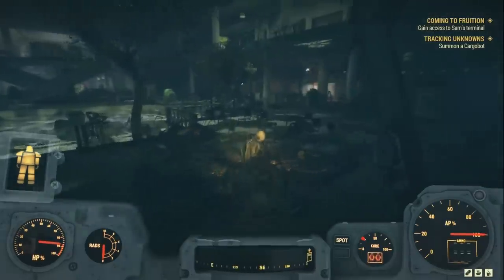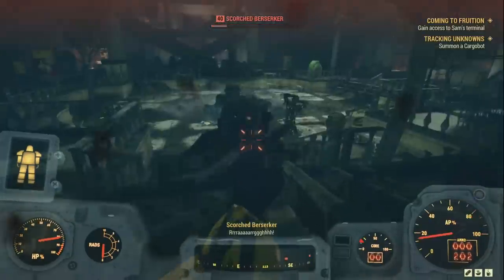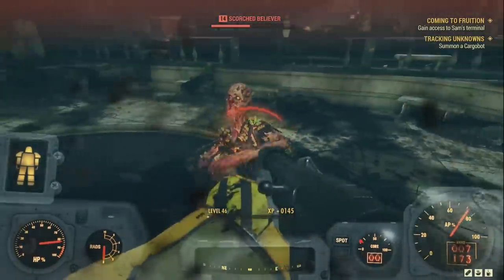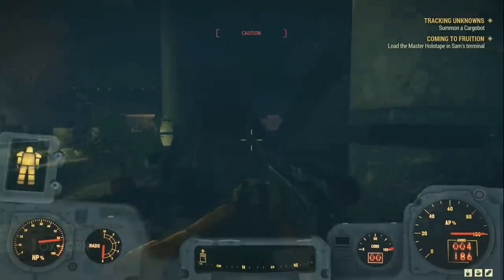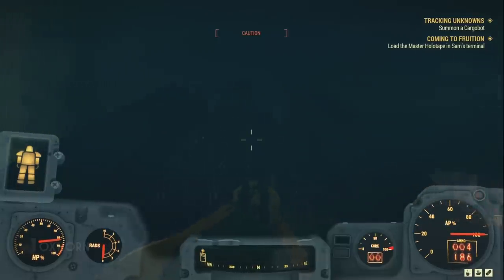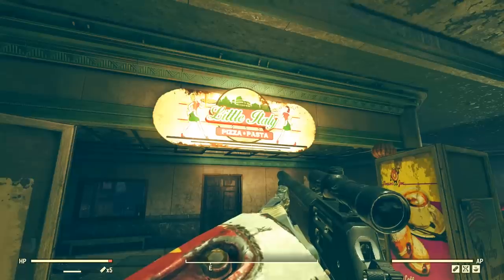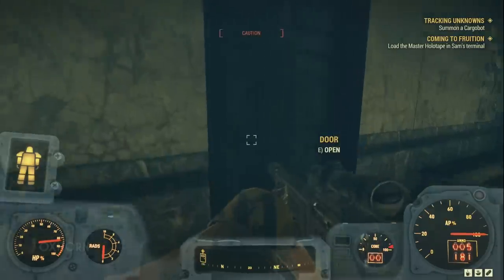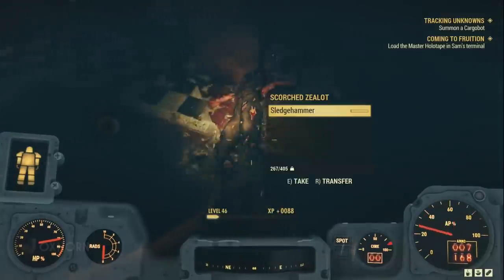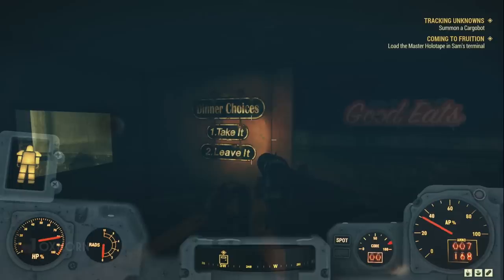To continue, we have to take the escalators up to the second floor. But first, to get rid of some scorched. As the escalators are in the middle of Valley Galleria, when we reach the second floor, we have to either go east or west. We'll start by going east in a clockwise direction. Here we find Little Italy Pizza and Pasta. After dealing with some scorched inside the pizzeria, we see a sign on the wall: 'Dinner Choices! One, take it. Two, leave it.' This pizzeria was no nonsense.